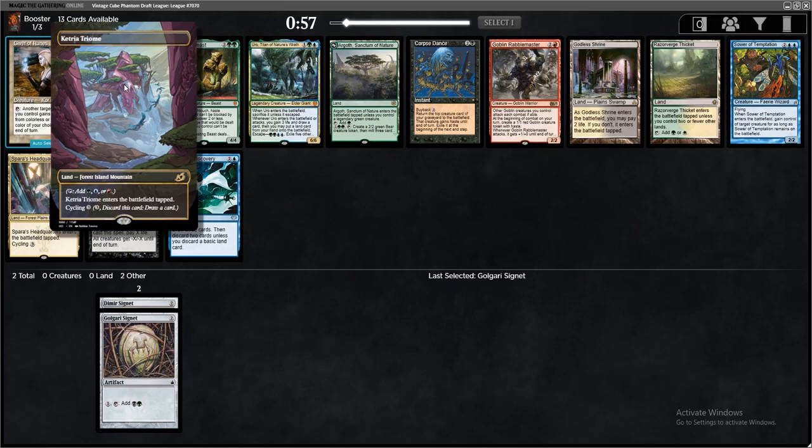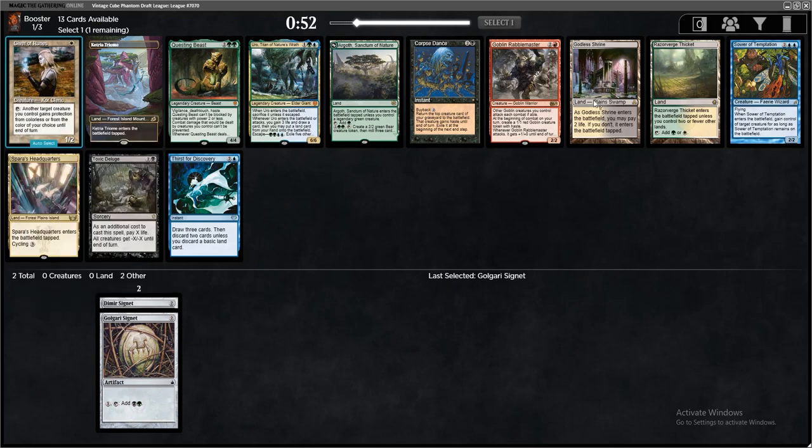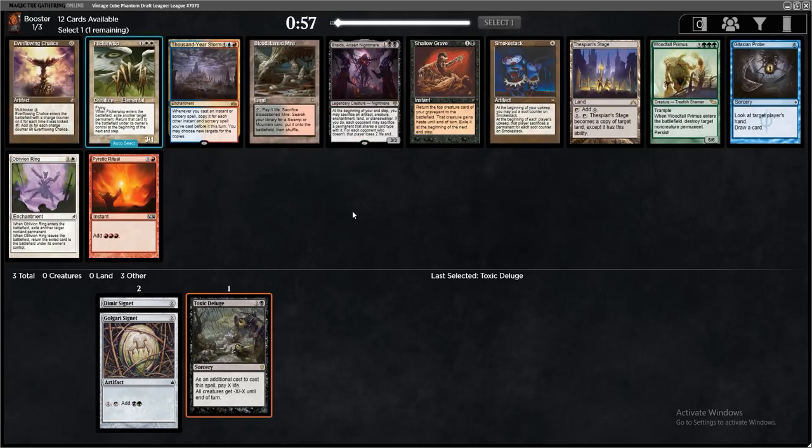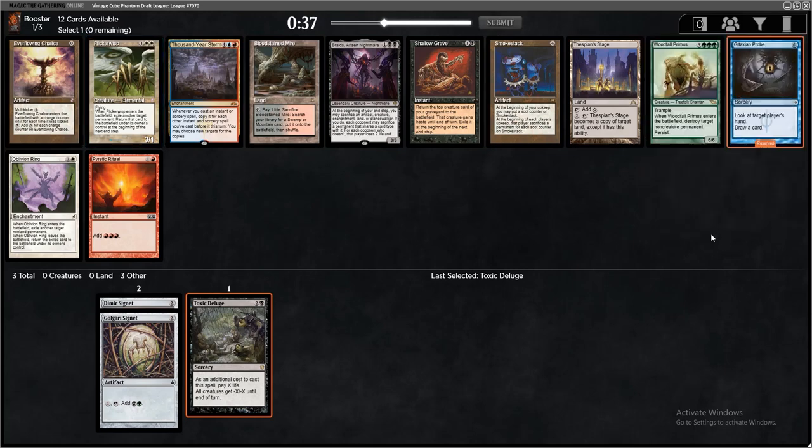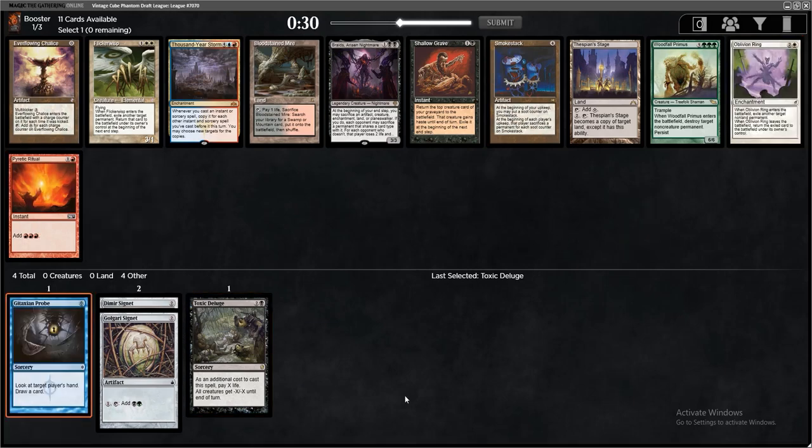Into a third pick — there's a couple of Tri-Lands and a Shock. This pack doesn't look very good. I think Toxic Deluge might be the right choice; it and Questing Beast are the two most powerful cards, then maybe some lands afterwards. I'm okay to take the Toxic and see what happens. We just passed a Corpse Dance too, so maybe a Shallow Grave Reanimate plan is something we could do.